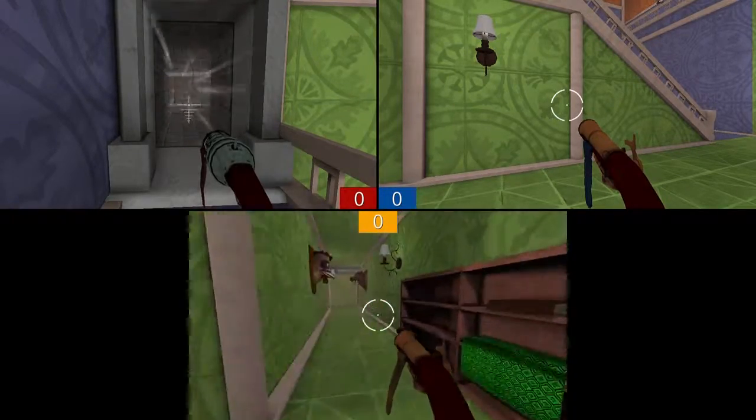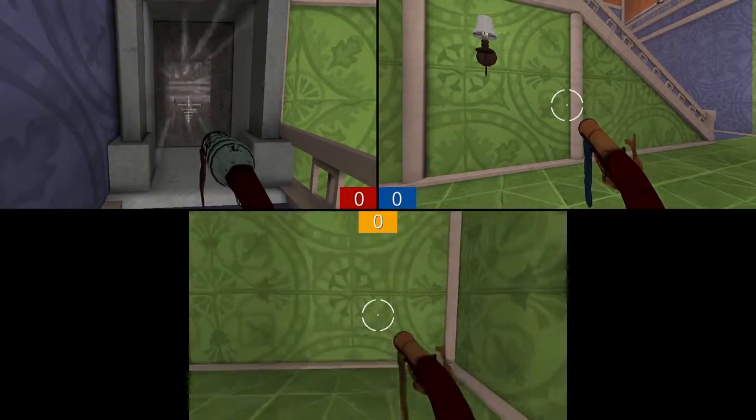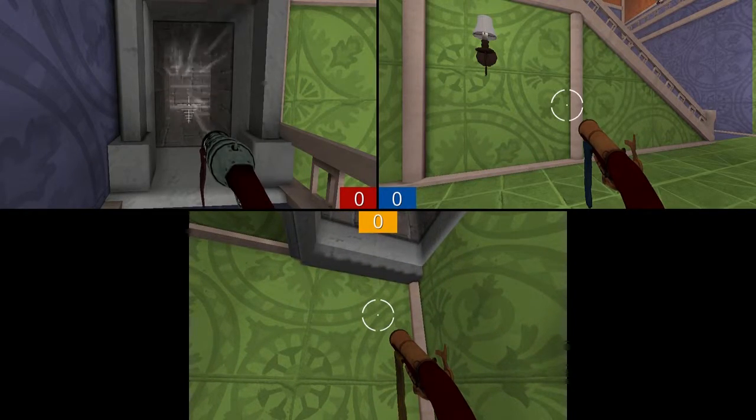Because if you shoot the grenade through, it'll go all the way down. So the bottom screen, if you look there first, that's where the grenade's gonna come out.